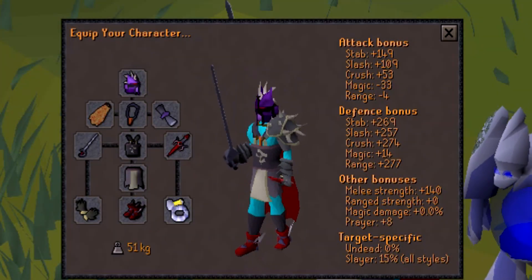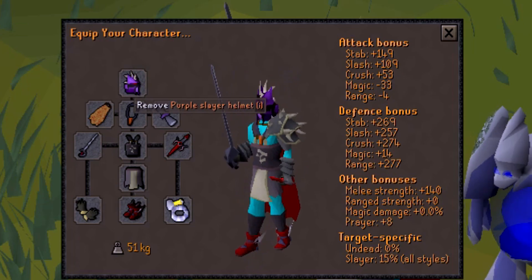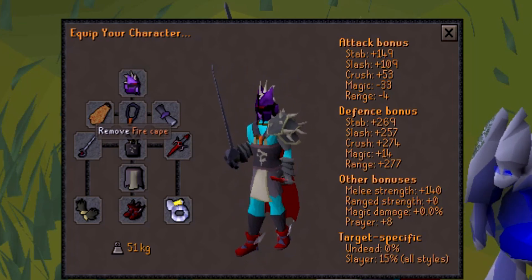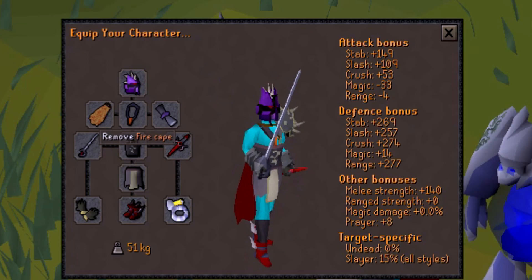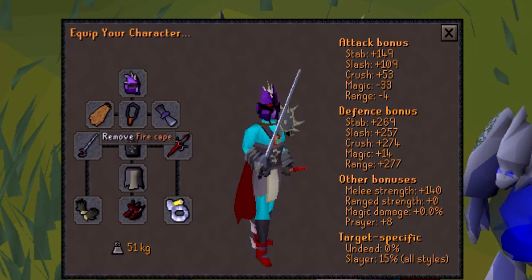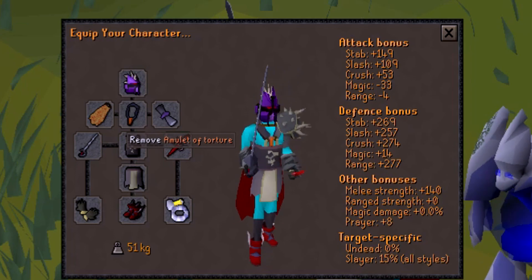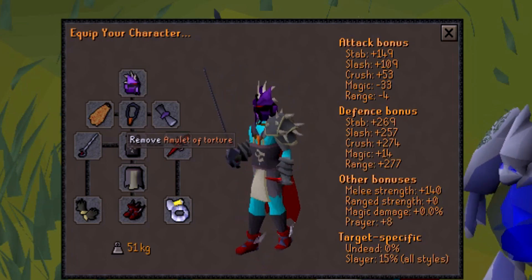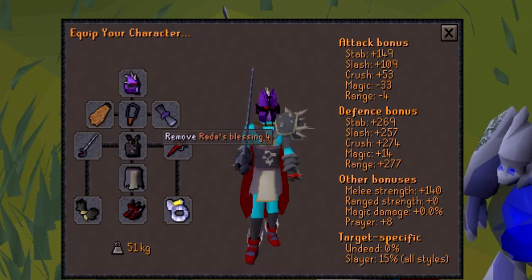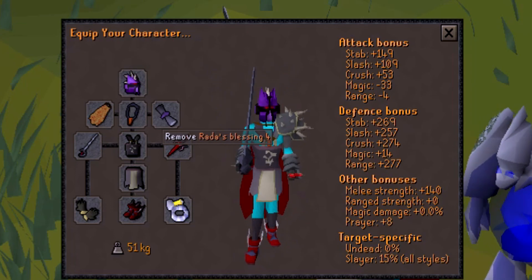Here's the loadout I use for slaying gargoyles. For the helm slot, use the imbued slayer helm on task, or a helm of neitiznot off task. For the cape, go with an infernal cape, fire cape, skill cape, or ardy cloak — ardy cloak is your best bet if you don't have a fire cape. For the necklace, amulet of torture is best, downgrading to amulet of fury then amulet of glory. For the ammunition slot, Rada's Blessing 4 gives a +2 prayer bonus, or any god blessing for +1.